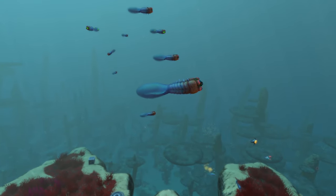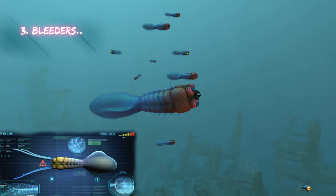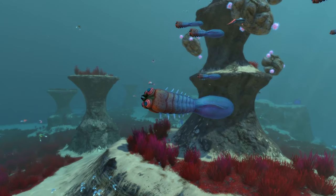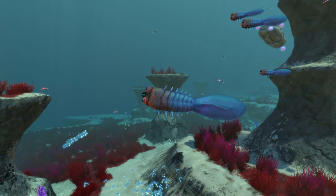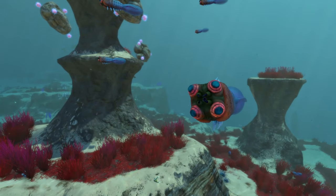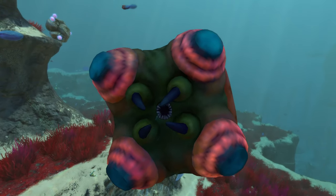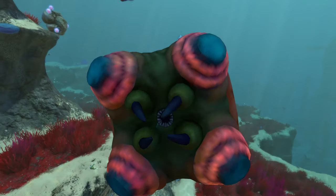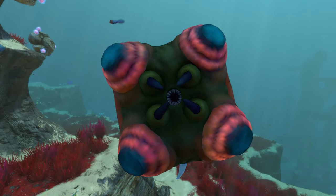Coming in at number three we have the Bleeders. It's a much smaller creature than what we were just looking at, but Bleeders really freak me out because they're essentially the leeches of Subnautica. They latch onto your arm and drain blood for as long as they're attached, dealing damage to you. Their appearance is disgusting — and that sound you're hearing right now? That's from the Bleeder. Their sounds are pretty nasty too.